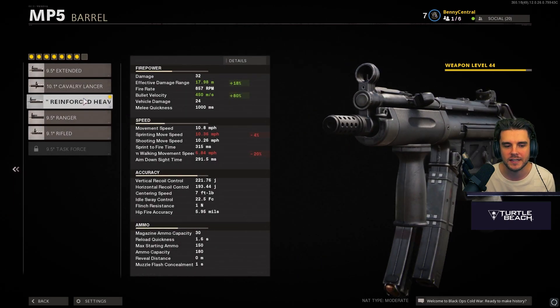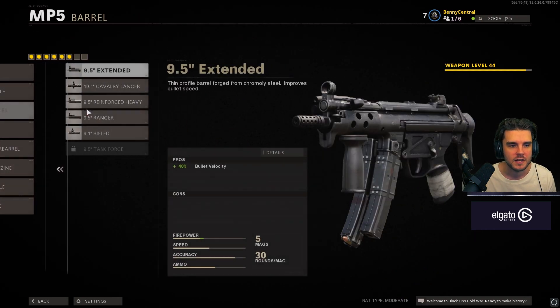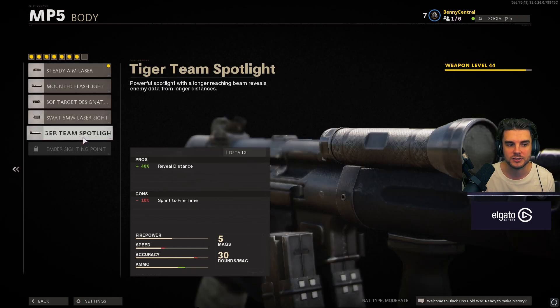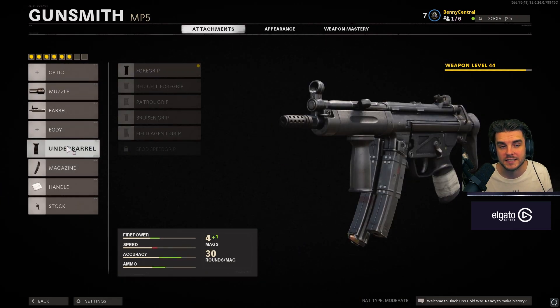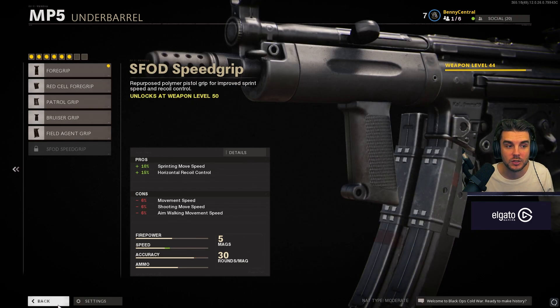On the barrel, the Reinforced Heavy is the best one — it gives 18% effective damage range, so your 32-damage bullets carry further, and also faster bullet velocity so your bullets are more hitscan. For the body, if you hip fire a lot the Steady Aim Laser is really good, though the Mounted Flashlight revealing enemies is also strong on assault rifles. I personally use the Steady Aim Laser because I hip fire a lot. For the underbarrel, just go with the standard foregrip for horizontal recoil control — absolutely no cons, only benefits.